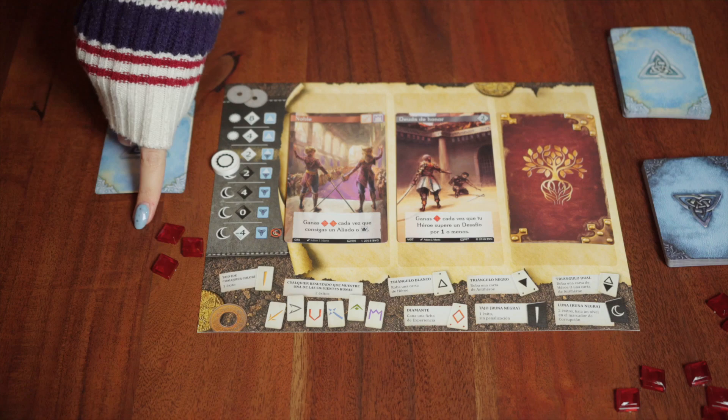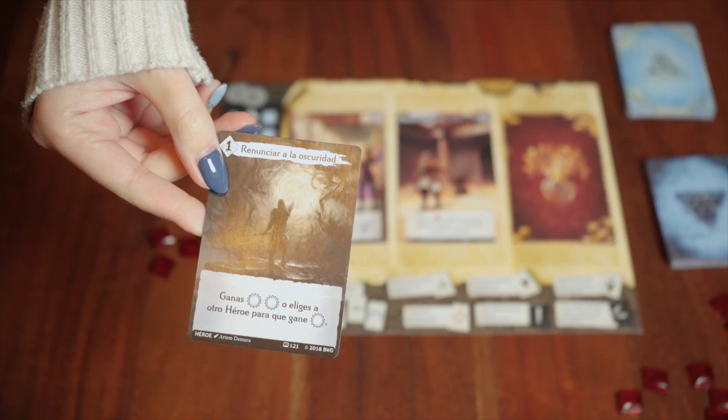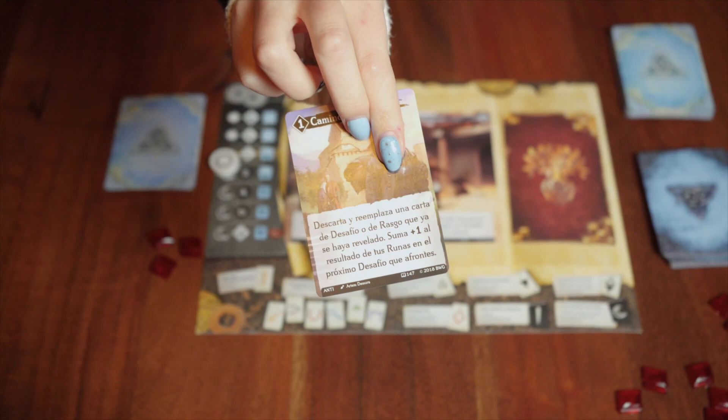Experience tokens function as currency for various actions in the game. Hero cards provide single-use abilities for the player who uses them. When played, a hero card awards one victory point at the end of the game, and its area shows its effect. We also have anti-hero cards, which act the same as hero cards.